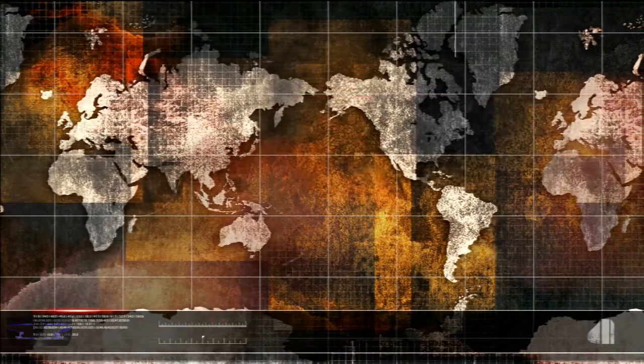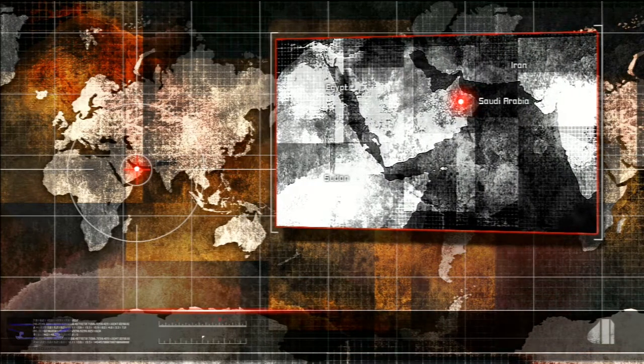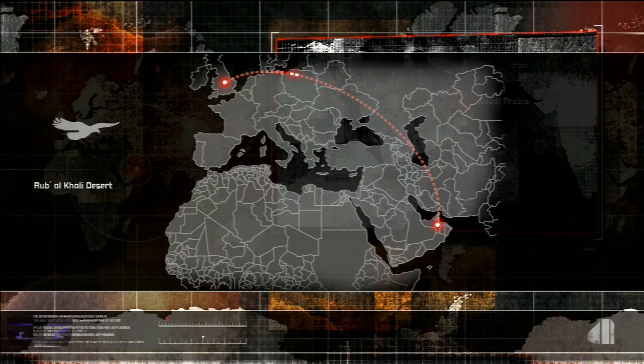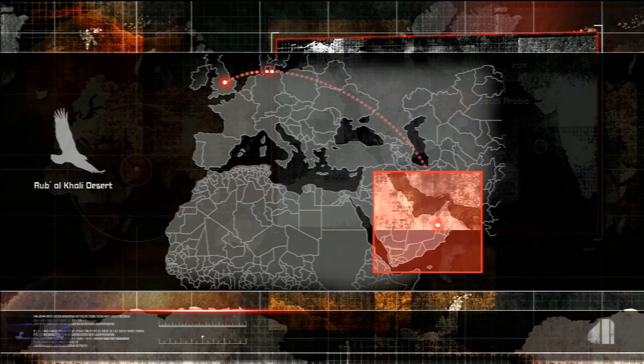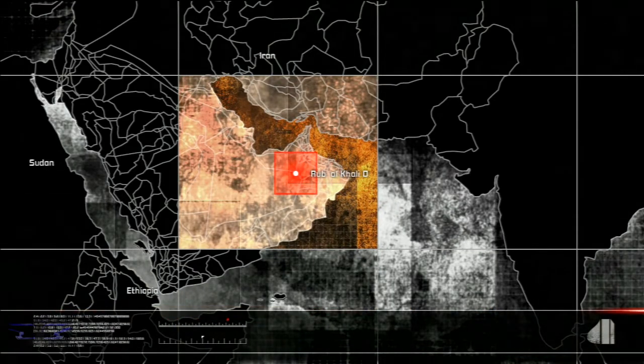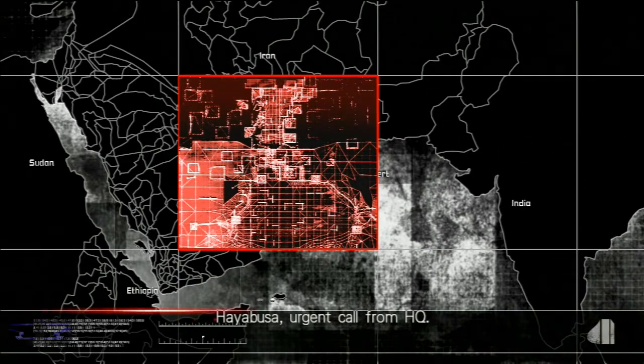Hey guys, welcome back to the walkthrough. We are in Day 2 of the Ninja Gaiden walkthrough. In Day 2 we head to the Rubikali Desert. Reminds me of Uncharted, but this introduction reminds me of Call of Duty.